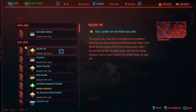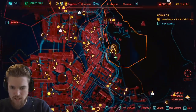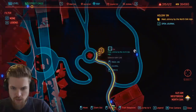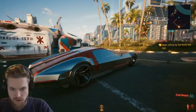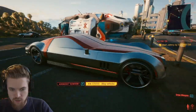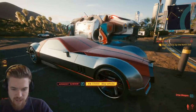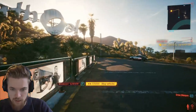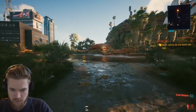Meet Johnny by the North Oak Sign. You need to go to Westbrook on the map and meet Johnny just here by the North Oak Sign near the roundabout. This is one of the places in the game where you can get the super nice Aerondyte car — you need like 50 street cred and 225,000 to buy it. But Johnny's Porsche is a lot cooler looking in my opinion.